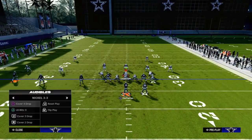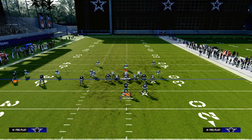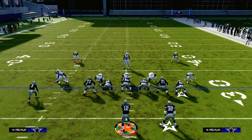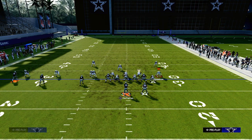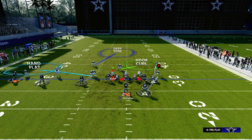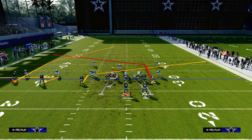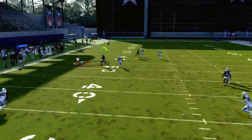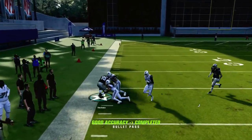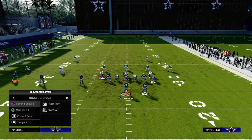Now let's say your opponent decides they didn't like how that went, so they're going to go to a cover one style of defense. It might look something like this — they're going to have this guy on this guy, this guy here, and maybe this guy on a flat zone. You're going to have your zig against this, but they do have a hard flat, so just understand that. This is where this play becomes powerful: you have your slant, and you also have your tight end post that is going to be able to beat man coverage across the formation — that's how you attack cover zero and cover one.